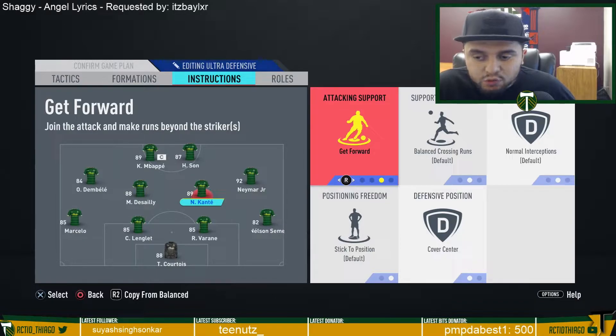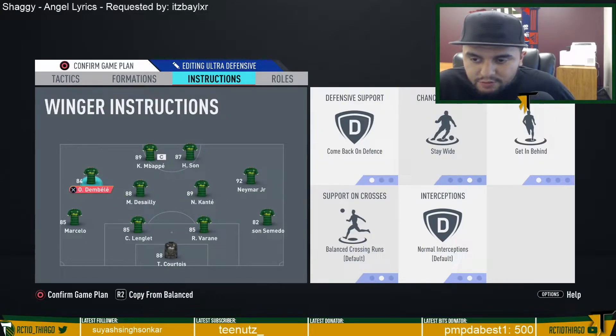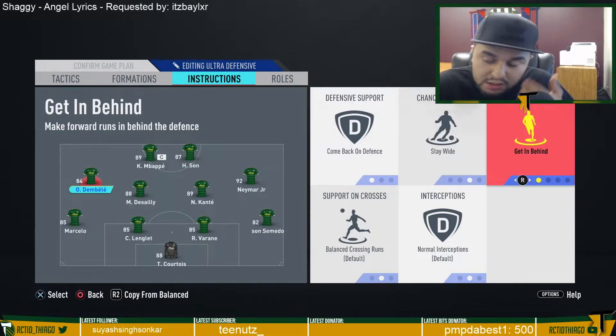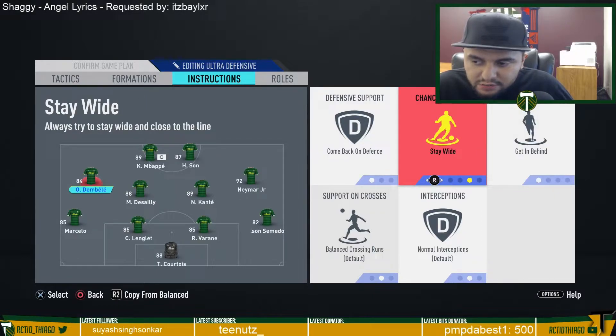If you go down, you can put one of your offensive center mids — like a De Bruyne or Pogba type — on get forward, or balanced or stay forward. For the wings, I have Dembele on come back on defense, stay wide, and get in behind. I want him more attacking on the wing, creating space and pressing their fullback or winger when they're trying to keep possession.